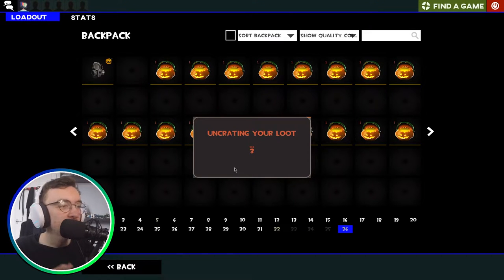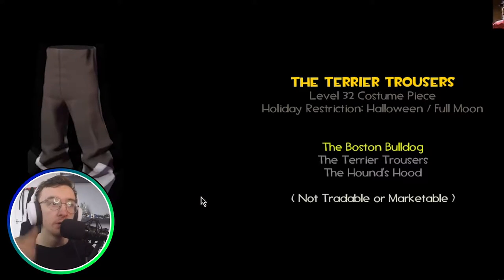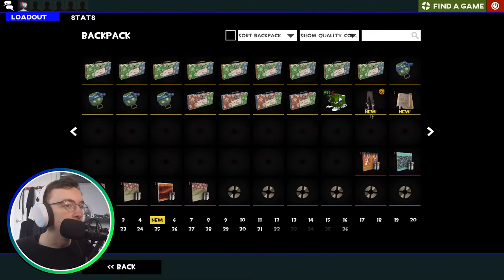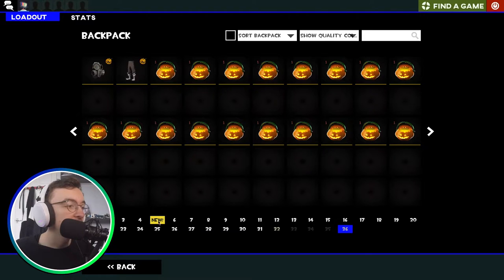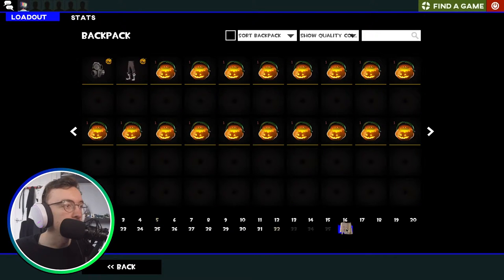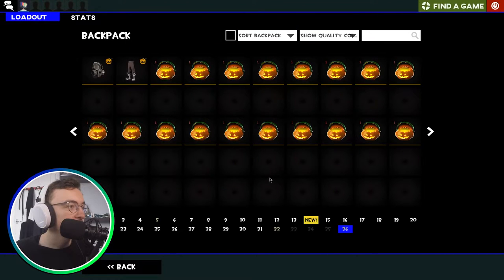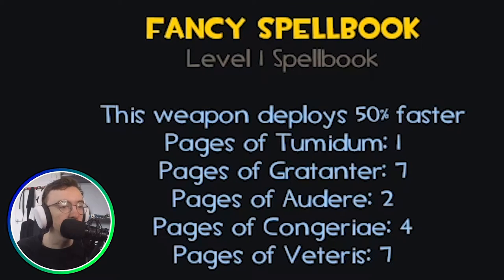What's in our second Halloween package? Terrier Trousers and a spellbook page. I forgot you can actually get these spellbook pages from unboxing. I should probably stick that in my spellbook — that's what you do with the pages, you just stick them in. As you can see, I have all of these lovely pages.